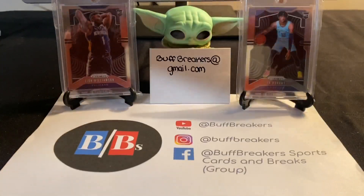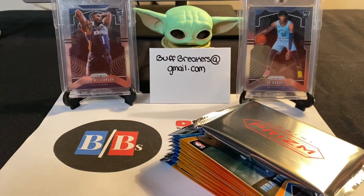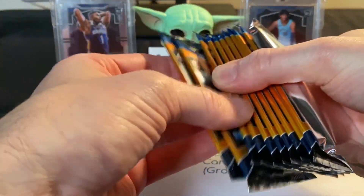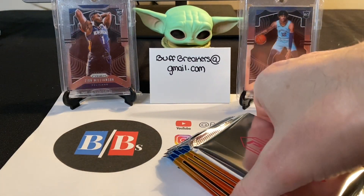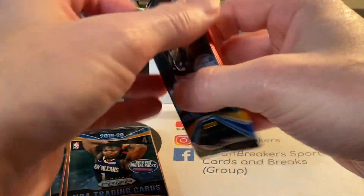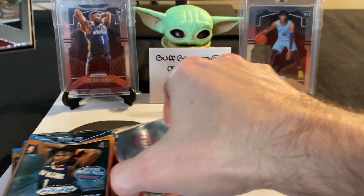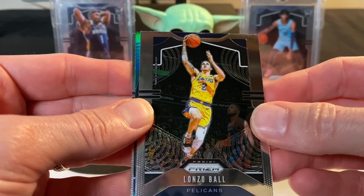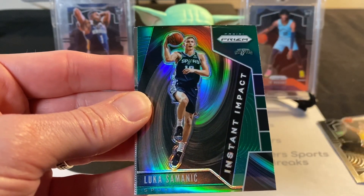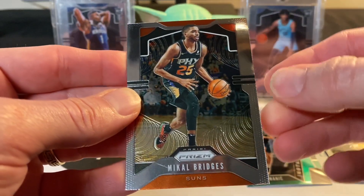Let's check out the prism box — a lot of wasted space in these boxes. My sons are here checking things out with me. I'm going to take three packs and give each of them one. Here we go — fingers crossed this box doesn't disappoint. We've got Derrick Jones Jr., a green insert coming up, Lonzo Ball, a green instant impact refractor of Luka, and a Mikal Bridges.